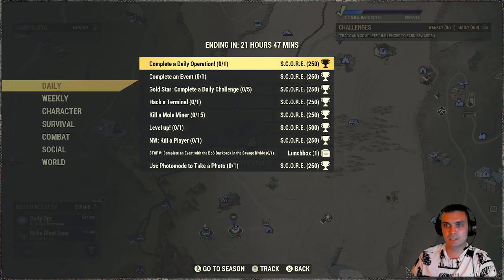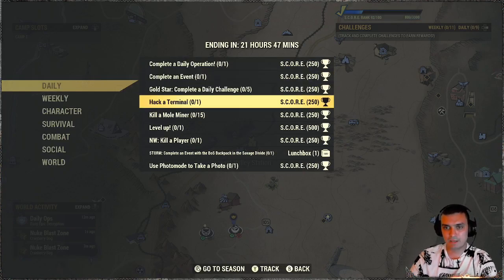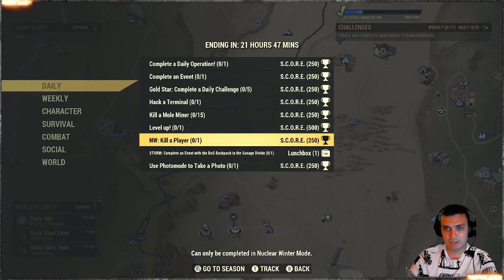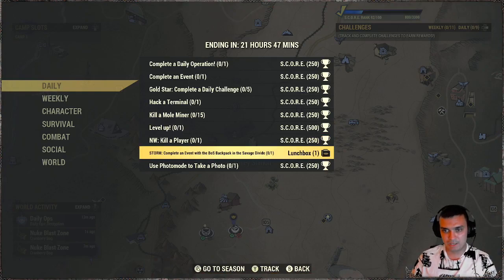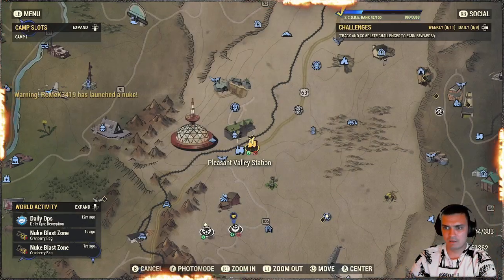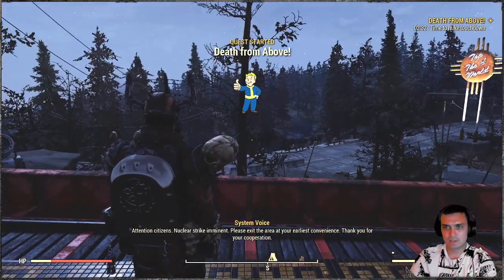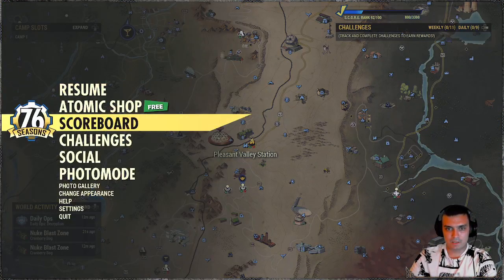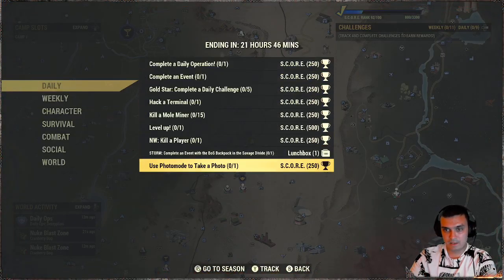Challenges — daily. Daily operation: do one event, do five dailies, hack a terminal, kill mole miners, level up, Nuclear Winter — kill a player. Then we got a lunchbox, and you gotta do an event at Savage Divine. If I'm not mistaken, this entire section is Savage Divine. Oh, nuke — let's go. And take a photo. Thank you for your whole operation.